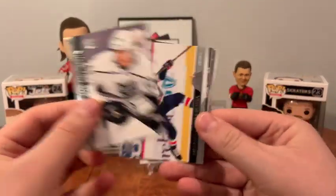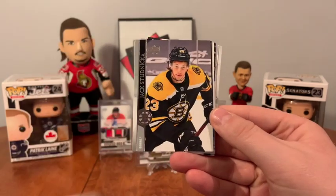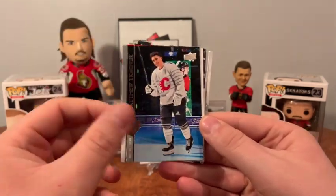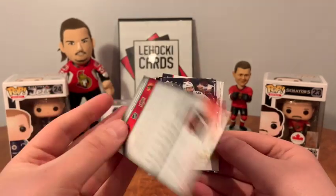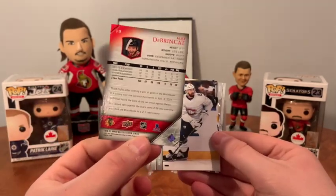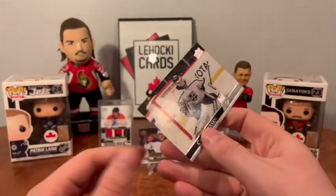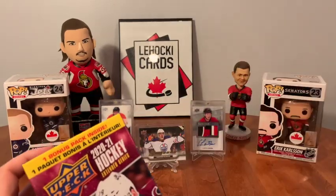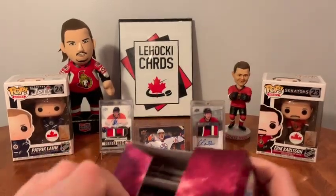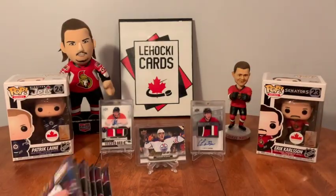Last pack of the first blaster: Lias Andersson, Marcus Garbosa, Jack Studnicka, Matthew Tkachuk, and a Retro of DeBrinkat — nice. Shea Weber, Motte, and Cal Petersen. That's box number one. Wasn't disappointed with that at all, I kind of liked it. Extended Series isn't that bad.